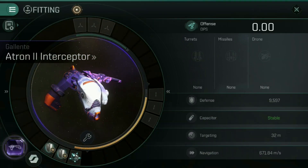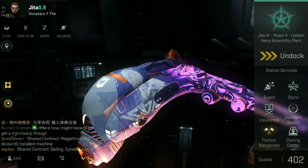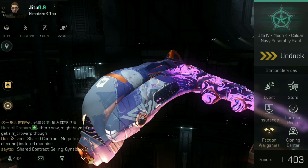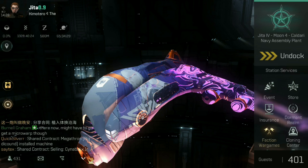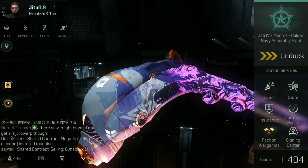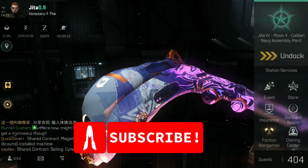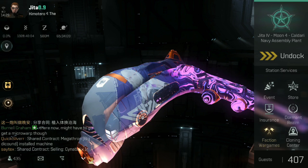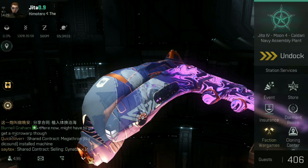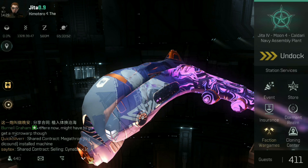We are done. As you can see, the Atron II Interceptor now has the new AI nano core skin on it for less than half the price of its current price on the market. You can do this with any ship in the game that has multiple variants. If you have a nano core that covers the Arbitrator, Arbitrator 2, Arbitrator Covert Ops and so on, the skin on the most basic Arbitrator can be pulled all the way up to the Arbitrator 3 Covert Ops. You can also do this with the much cheaper blue and green nano cores.